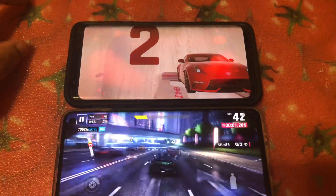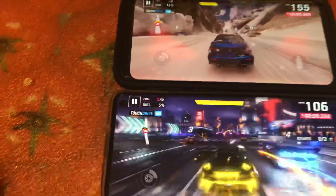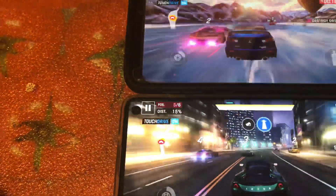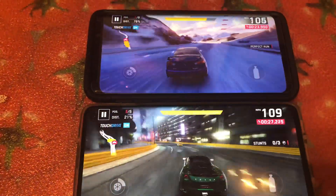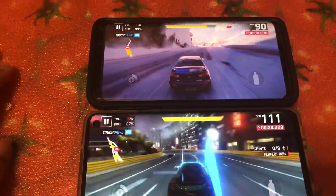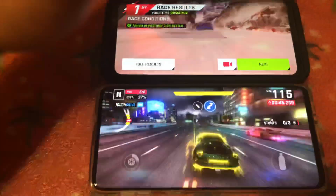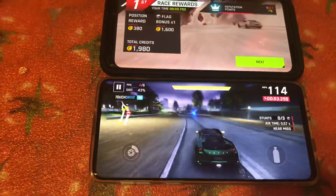As for the graphics on both devices, they look pretty good. The detail on each is honestly kind of hard to tell which one has better detail. I am loving the detail on the car on the S10 a lot better than on the S9 — I mean, it could be that I'm using two different cars. I'm not seeing any drops in frame rates, not seeing any lag, everything seems to be buttery smooth. Honestly, I don't think the 855 is a super upgrade over the 845. I really think the most important thing is how well the manufacturer actually optimizes the chipset with the UI.